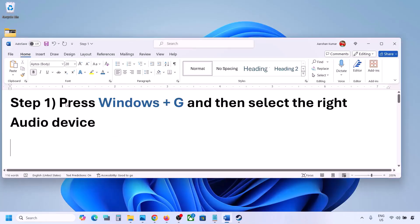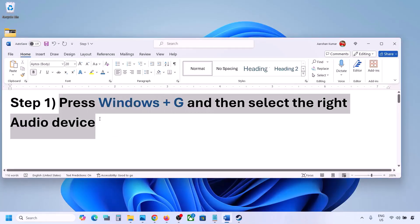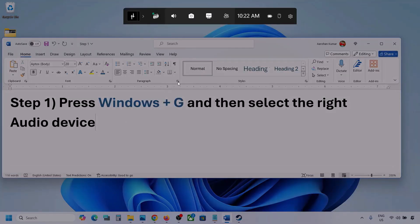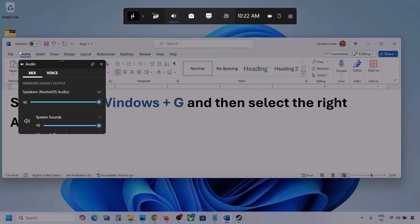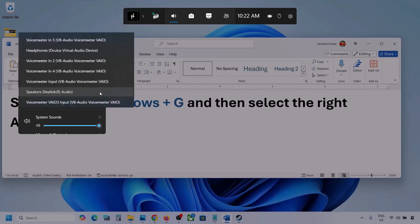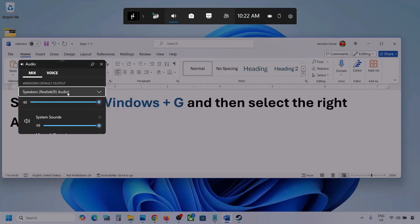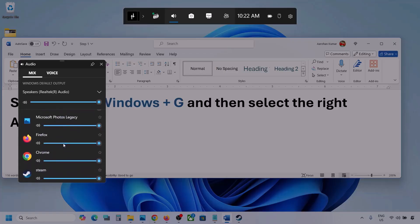The first step is to press Windows + G and then select the right audio device. Press Windows + G on the keyboard. Once you press Windows + G, go to Audio — click on the audio tab. Now go to Mix, and here you can see 'Windows default output.' Under this, select your audio device. You might see multiple audio devices here, so make sure you select the one you are actually using.